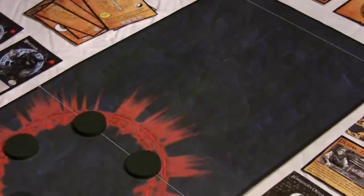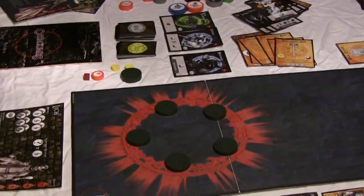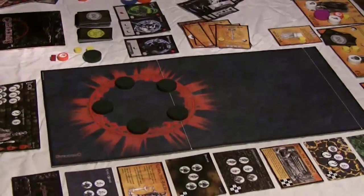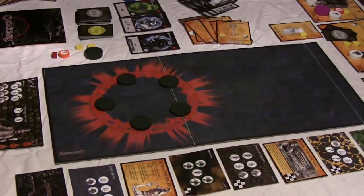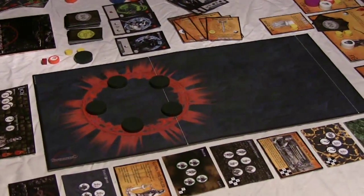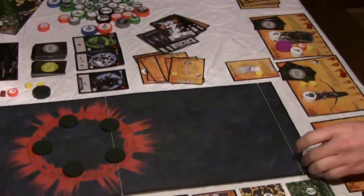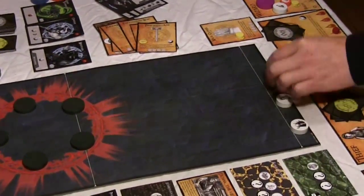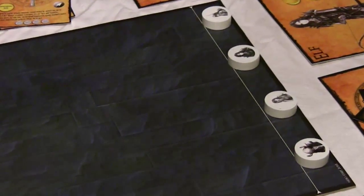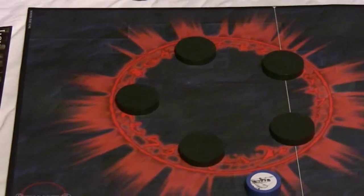It's a game for two to five people. It's an asymmetrical co-op game, so there's one Overseer — that's who I'm playing today — and there can be from one to four players representing the heroes. The heroes place their characters in their start zone; today Ryan is just playing all the characters. Then the Overseer gets to set up all of his pieces down in his zone.